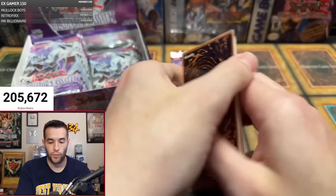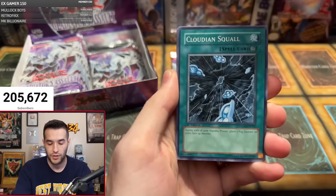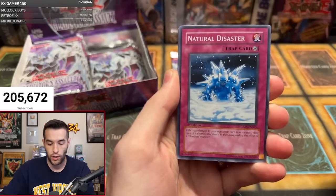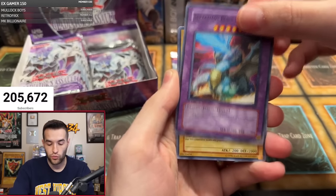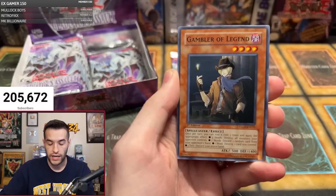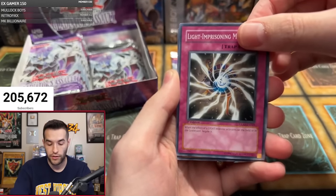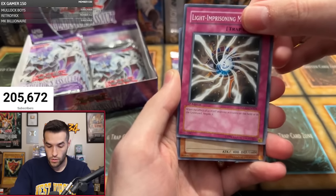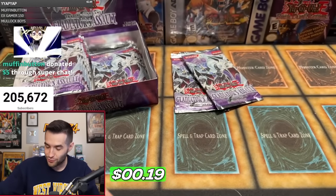We need something big to turn this around. Gladiator Beast Hoplimus — the big boy on defense — Cloudian Squall, Natural Disaster, Super Alloyed Beast Raptinus, Chamberlain of the Sixth Samurai, Fog Control, Gambler of Legend, Light Imprisoning Mirror — very solid trap card. And Expressroid. Wow, it's rare central out here — four in a row. Let's do this.